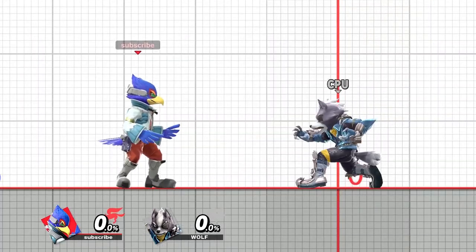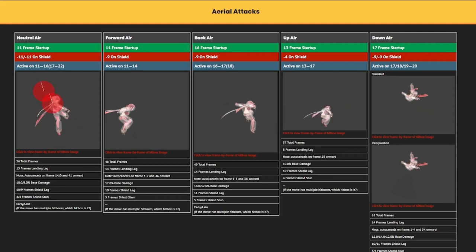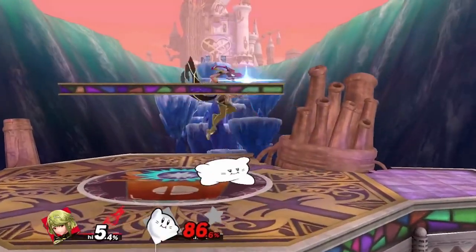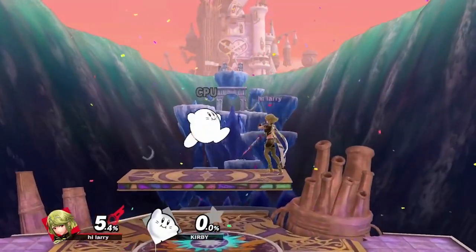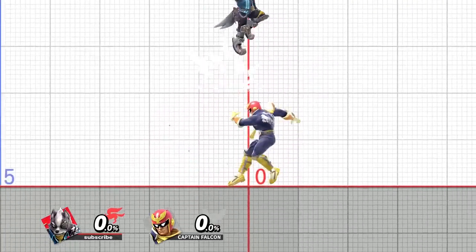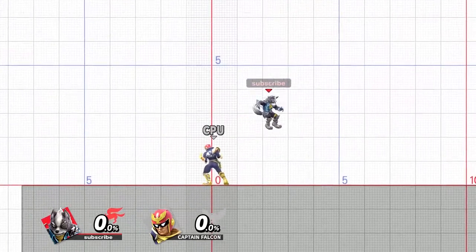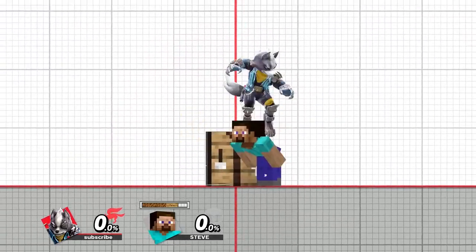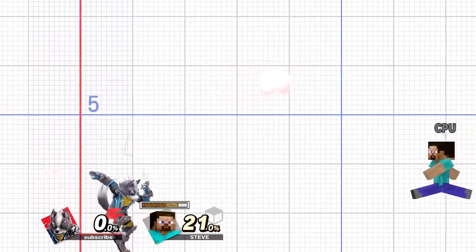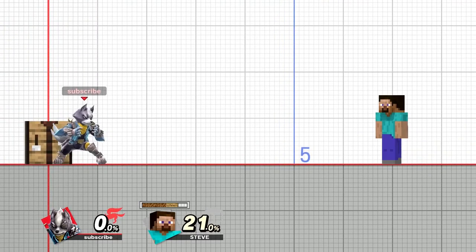Now let's get into footstool out of shield. The first thing I want to tell you is that you should check and make sure the character you use can actually do something if they footstool a grounded opponent — otherwise, there's not really much of a reason to practice it. Secondly, you should know that this is not going to work on grounded attacks. If you footstool someone for doing a jab, tilt, smash attack, or grab, you will always get a phantom footstool. The only exception to this, to my knowledge, is Steve's grab, which can be grounded footstooled.